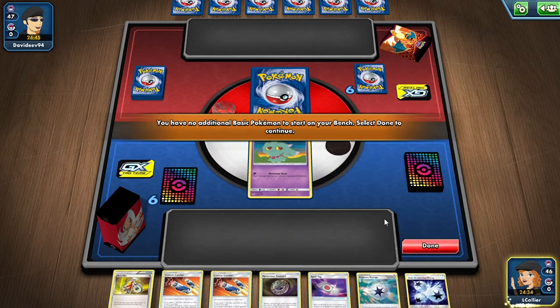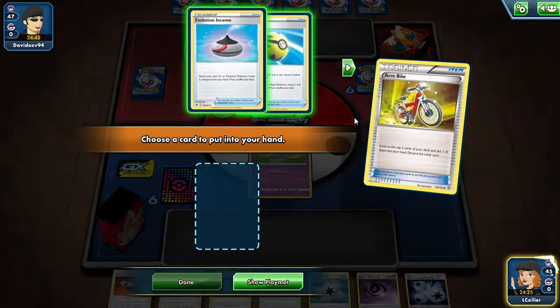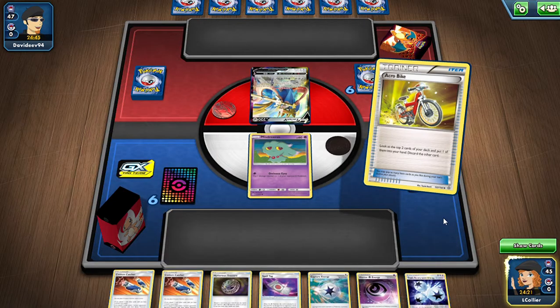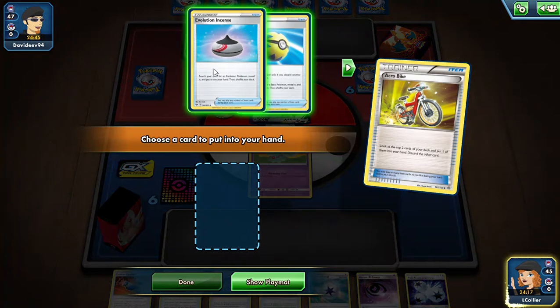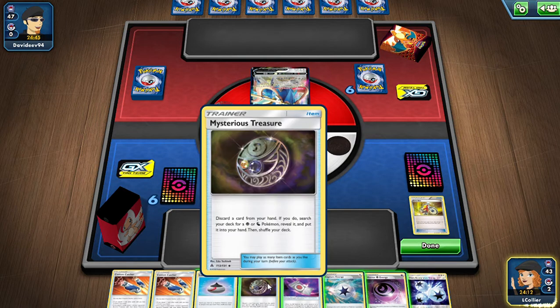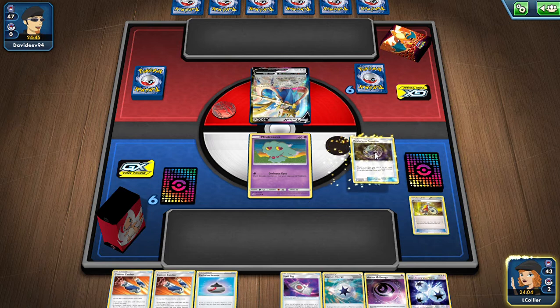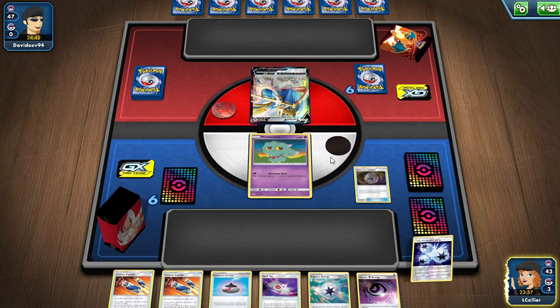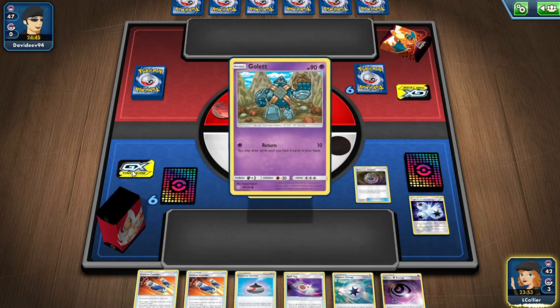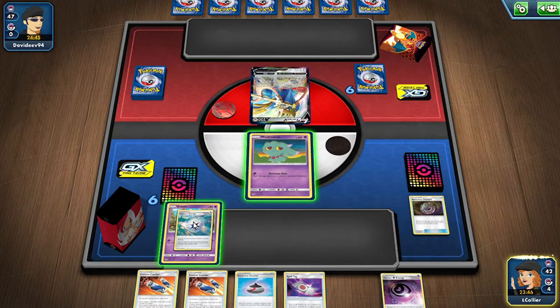We got a Treasure — cool. We're going to get ourselves a Golett and a Horror Energy. We can Capture Energy from the discard, throw a Golett down. Acrobike gives us an Evolution Incense, so that actually works really well. We'll grab the Evolution Incense. We can probably get rid of a Triple Acceleration — we have the Capture and the Horror Energy for next turn. We Mysterious Treasure the Triple Acceleration away and get ourselves a Golett.